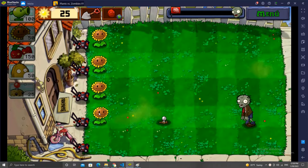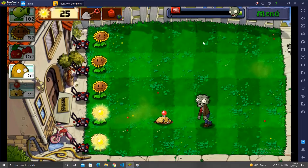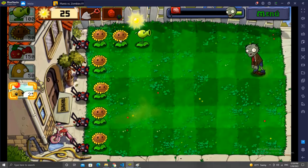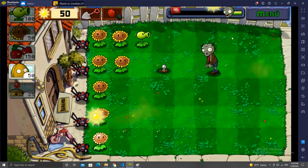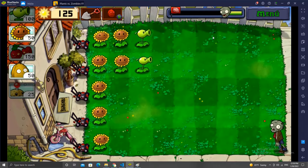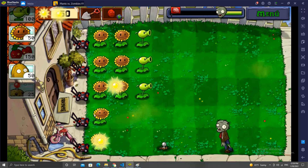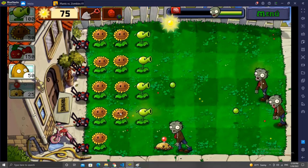For example, we have custom modules where we are importing both match templates and a save function. We have classes for plants, zombies, and even the game map. We are comparing pixel colors to see if a plant is available or still loading. We are converting coordinates into list indexes — in other words, we are doing a lot of things.